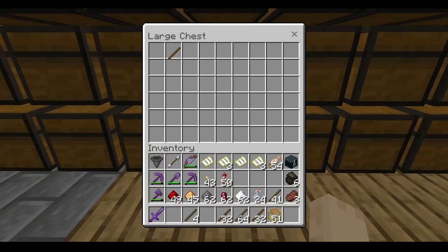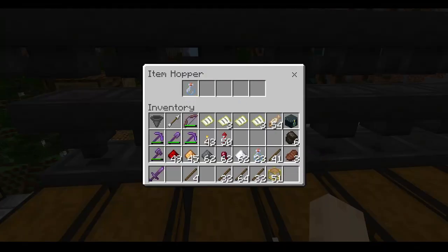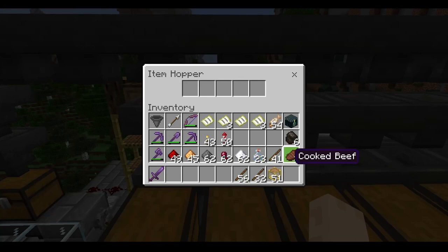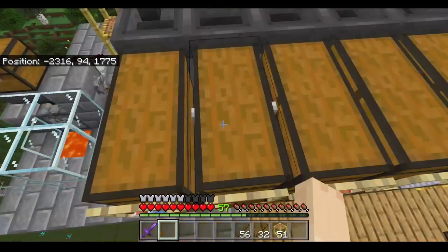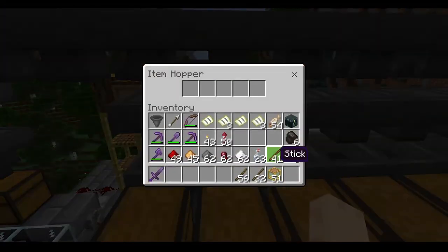Now I can grab the sugar and the babushkas from the chest. I've got glass — 44 babushkas. Next up, glass bottles. Then sticks — just one stick — that's going to look a little confusing but it all makes sense, trust me.